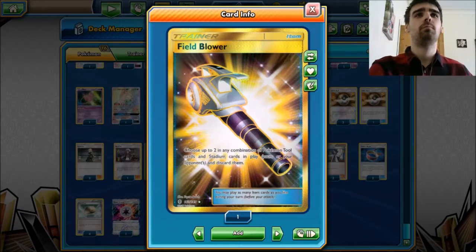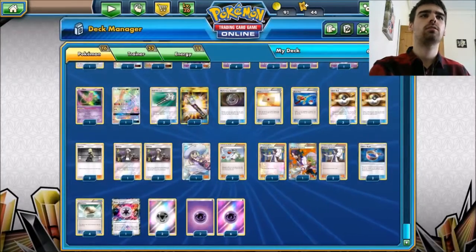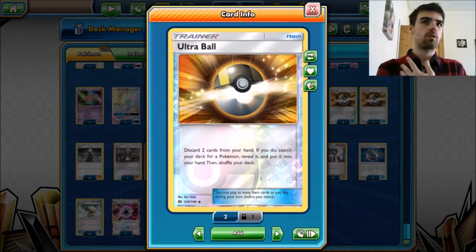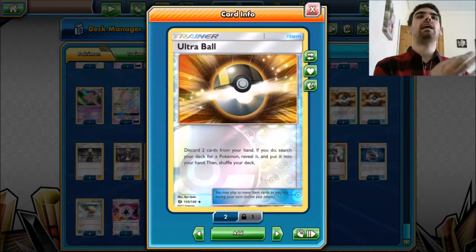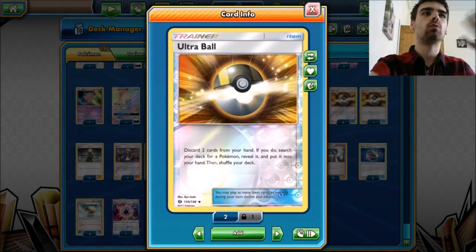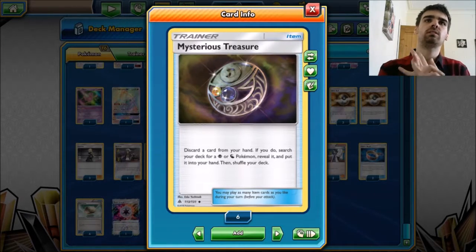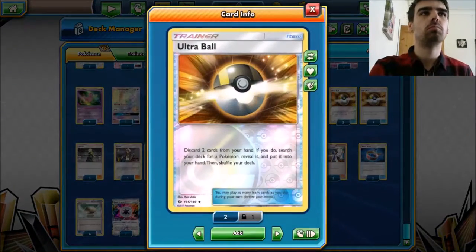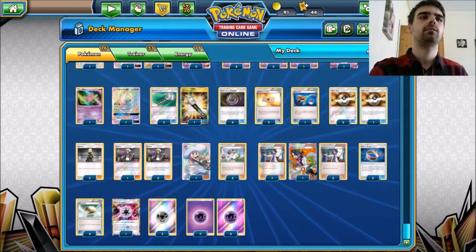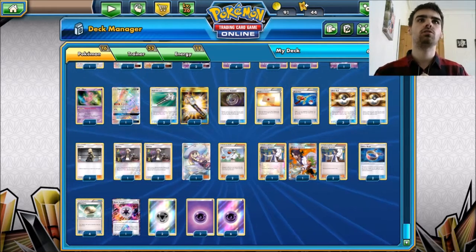We're playing four Mysterious Treasures and four Ultra Balls. Mysterious Treasure lets you discard one card and search for a Psychic or Dragon Pokémon — so it grabs your Malamars, Necrozmas, and Tapu Lele. Ultra Ball covers everything else. We play four of each for consistency, since you want to find your Pokémon fast and get Psychic energies into the discard as quickly as possible.